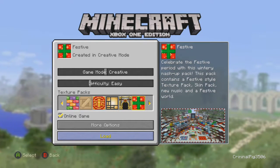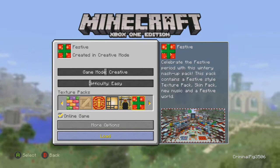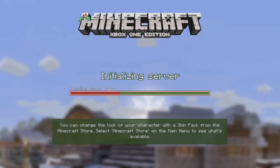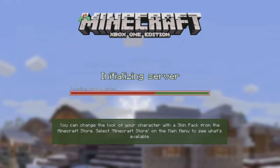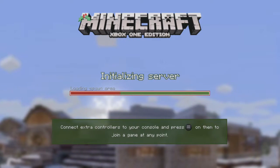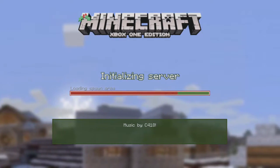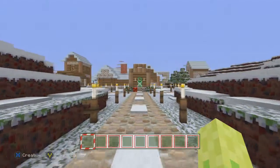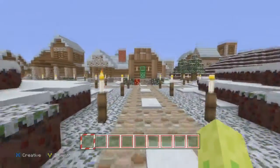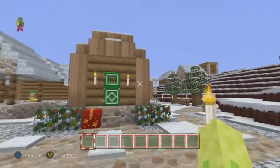Yo guys, welcome back to another video. I've been playing a lot of Forza recently, but now let's hop on to Minecraft. As it is very near Christmas, I'm going to be looking around this festive world. It's a trial texture pack — I actually might buy it. From the loading screen it looks really good: we've got the Minecraft logo with a snow-topped flower design, Christmas colours. Right, we're into the game — is that hit marker thing meant to be like a snowflake?